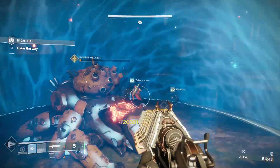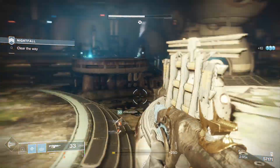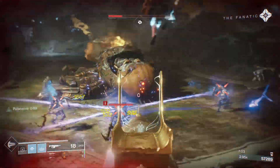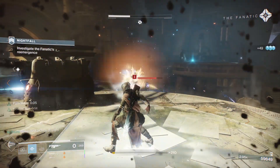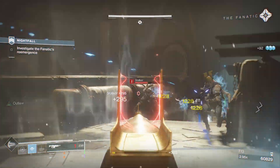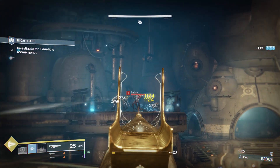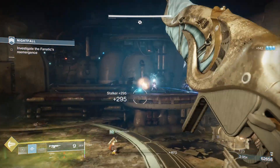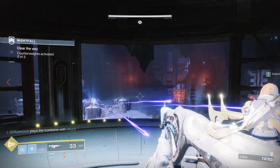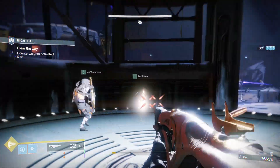Once he gets very low health, make sure two of you get out of the bubble and one person stays on top to finish him off. When he explodes, you do not want to get launched into a barrier or wall and die — that would be embarrassing, especially in an unrestricted zone. Once the spider tank is dead, ads will spawn in high volume. Have a tether ready or some super that generates lots of orbs, because that gives you a lot of score toward your 100k threshold. Picking up ally orbs is also a fantastic way of gaining score.